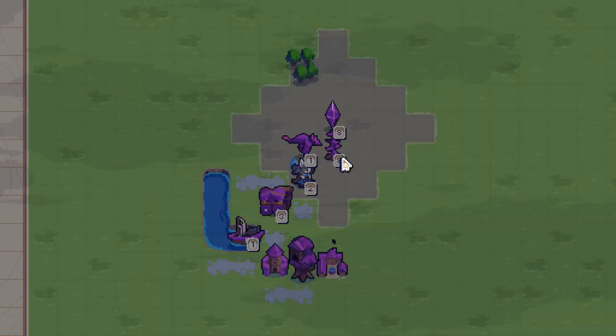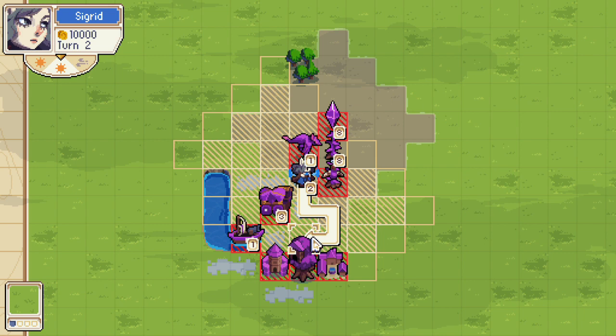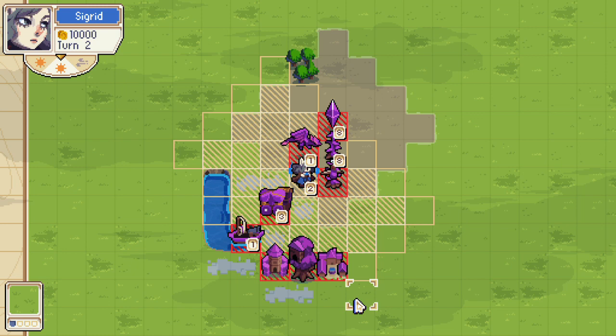Another thing Sigrid can't do is eat a summon, like for example a sparrow bomb, a vine, or a crystal. Sigrid also can't eat villages, strongholds, or enemy production facilities. It makes sense when you think about it — being able to remove a building from the map would be pretty broken, and these things really aren't edible.